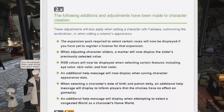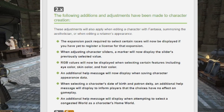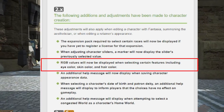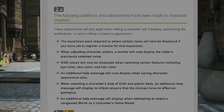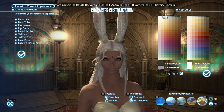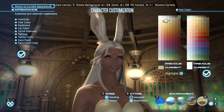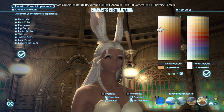Setting number 1 comes to character configuration. We'll now have RGB values displayed when selecting certain features including eye color, skin color, and hair color. Many players, as well as in other games, often work off a value system and I'm happy to see they're finally updating Final Fantasy XIV to operate the same.